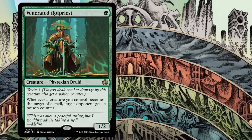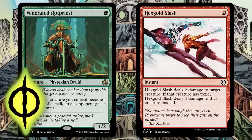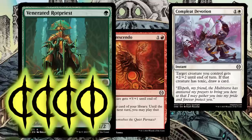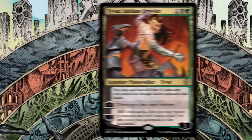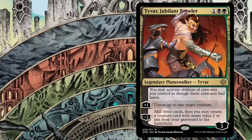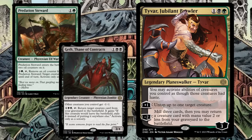Venerated Rotpriest throws a poison counter every time anyone targets your creature with a spell. That means if anyone hits it with a removal spell, they get a poison counter. If you respond with Tyvar's Stand or Maze's Mantle, they get another. Infectious Bite? Two poison counters. Complete Devotion or Blazing Crescendo? Poison and draw a card. Seems like a super fun niche deck. And Tyvar Jubilant Brawler lets your creatures use tap abilities as though they had haste. There's not a lot of good options for this — maybe Predation Steward or Geth? Don't go thinking you're going to break the game with his static.